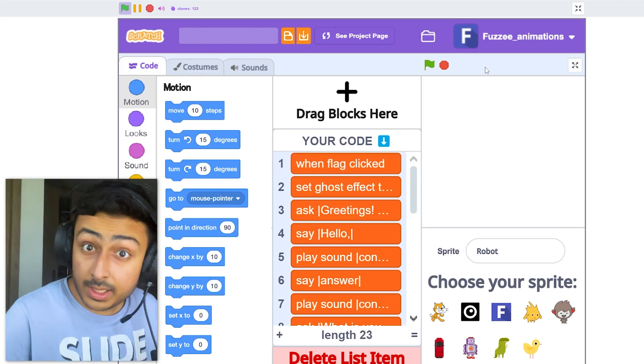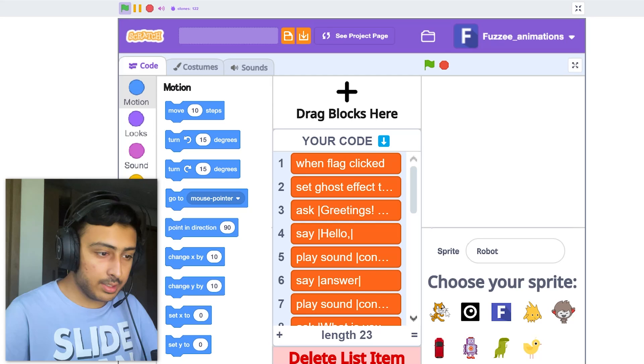How was that? Chat GPT! Okay, we can see inside - no no no no, this is crazy. We can choose sprites as well.